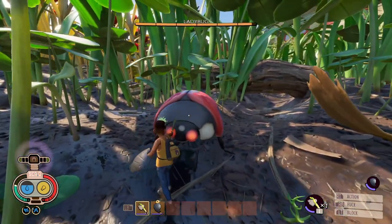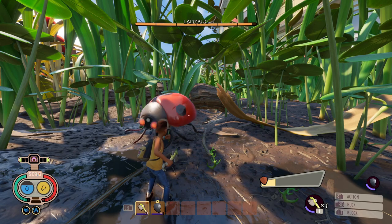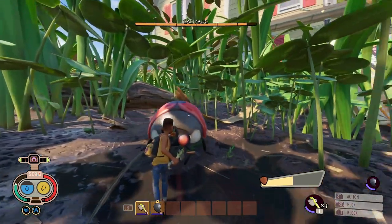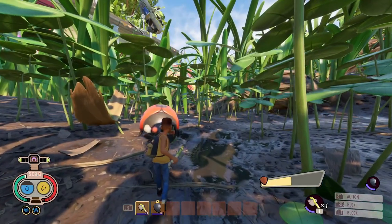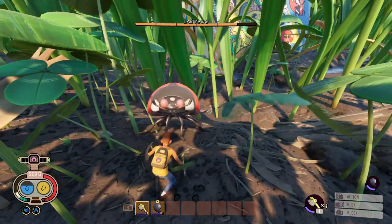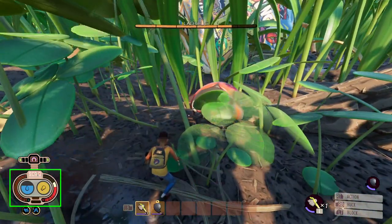Once you block her first attack, do three attacks with the pebble axe and then block until she attacks. Depending on your weapon and weapon speed, you may do more or less attacks. After your three attacks, the ladybug may attack as you finish up, or it may take several more seconds for her next attack. Just keep holding up the shield until she attacks, as this will also regain your stamina. As you can see here, if you lose all your stamina and then block the ladybug's attack, you will lose health.